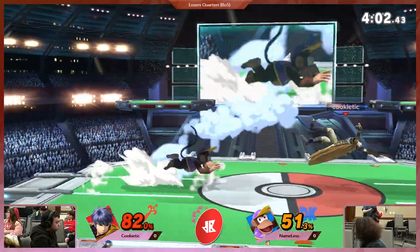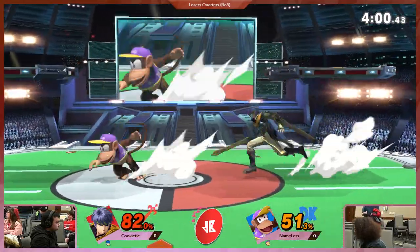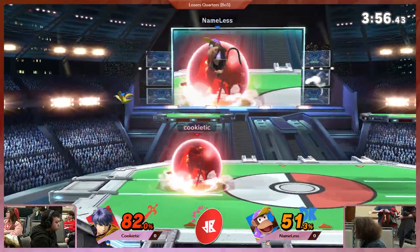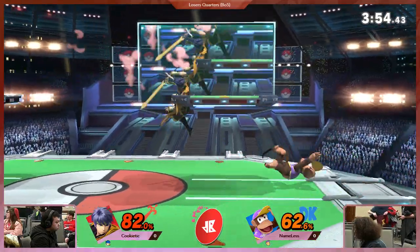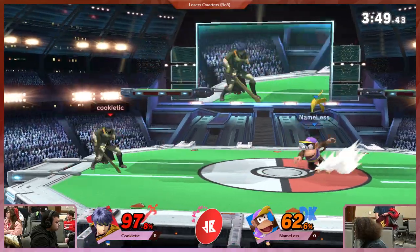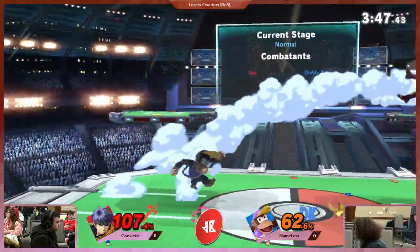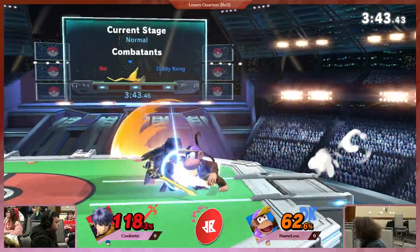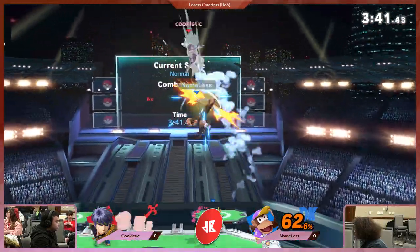Being caught with a grab and two up airs. I think you'd expect Cookie to be a little more aggressive, but Cookie's playing this very patiently. Definitely prancing around Diddy Kong, respecting everything he does. That was a great up-tilt too — the fact that it poked above that platform. Bear dodge gets caught this time.